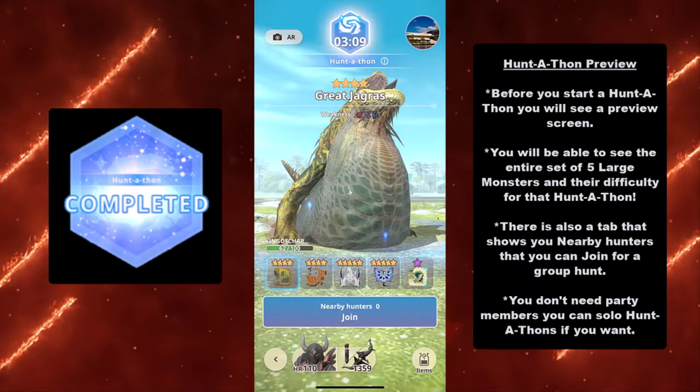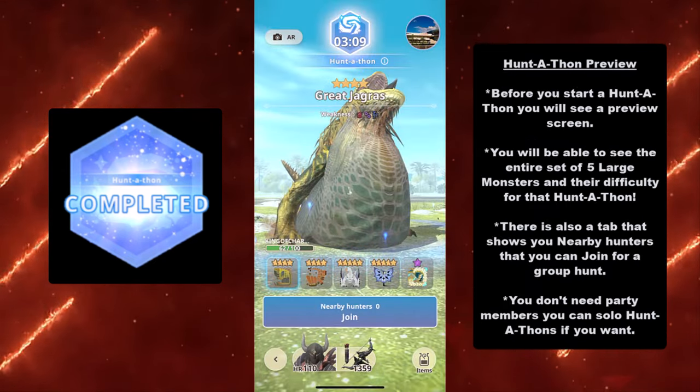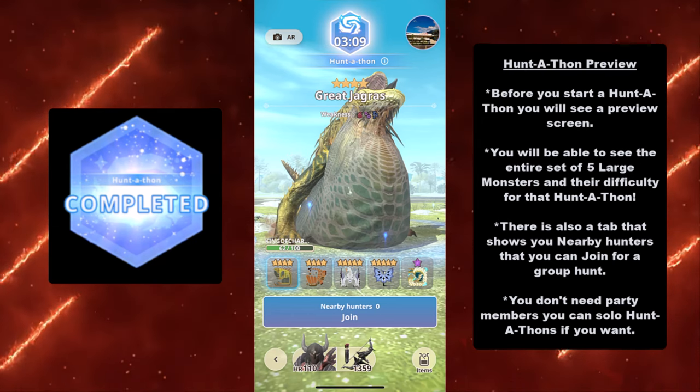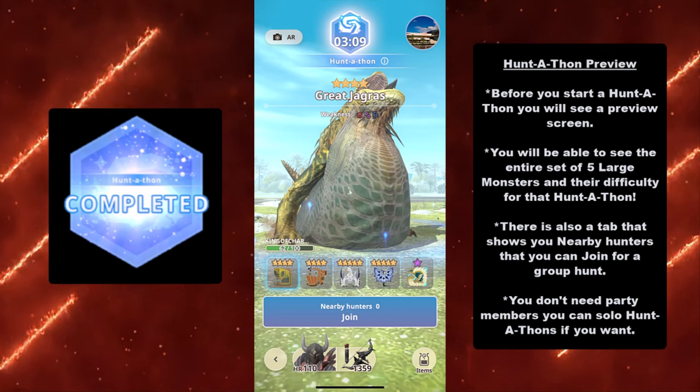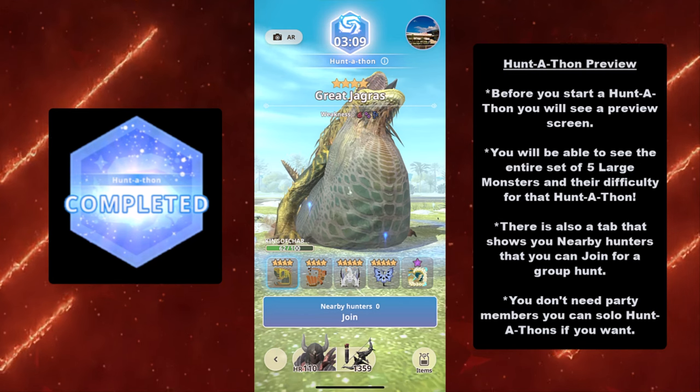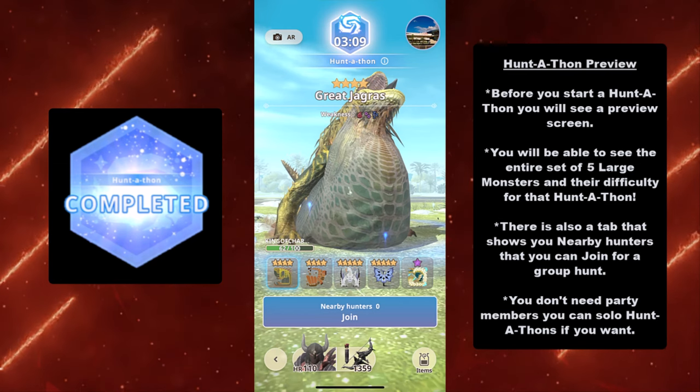Last but not least, there's a preview screen. Before you get started, Huntathons will show you a preview screen where you can see the entire set of five large monsters and their difficulty. In this example, I have a four-star Great Jagras, a four-star Barroth, a five-star Baryoth, a five-star Legiana, and a six-star Zinogre.